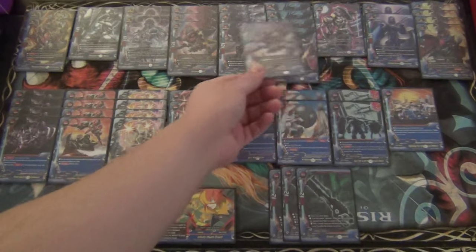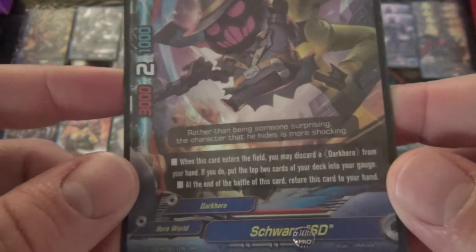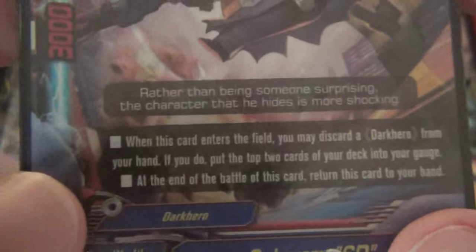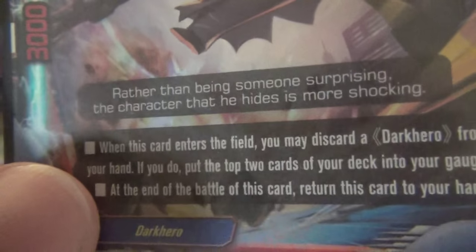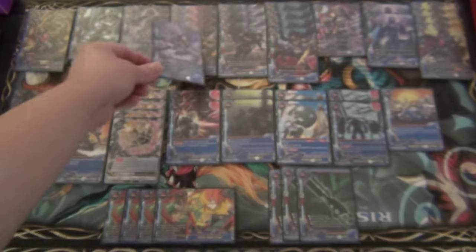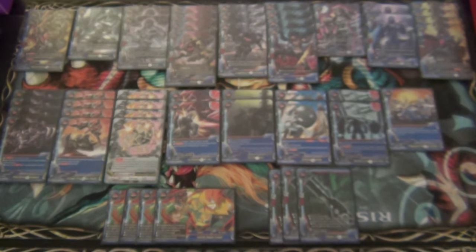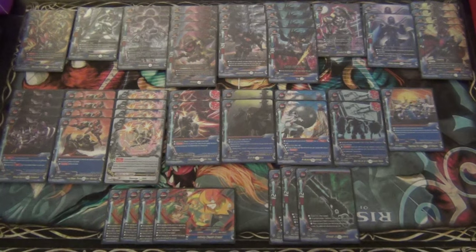These are the only 2 sets of monsters that destroy themselves at the end of battle - everything else bounces back to the hand. The first is Schwartz SD. He's a 3-2-1 size 1. When this card enters the field, you may discard a Dark Hero from your hand - I like this a lot better - if you do, put the top 2 cards of your deck into your gauge. At the end of the battle of this card, return this card to your hand. I'm playing him at 4, so if you don't have a 5th Mukuro, this card is an excellent candidate to be a buddy. I like him because he bounces so you don't necessarily lose hand presence, and he has the kick-ass ability of discarding a Dark Hero to get extra gauge, which is extremely useful for ensuring impact turns.